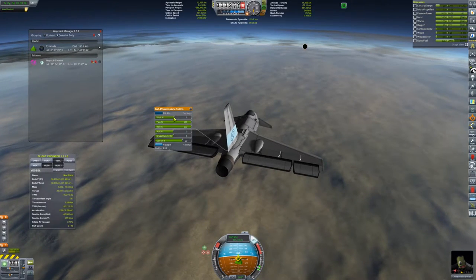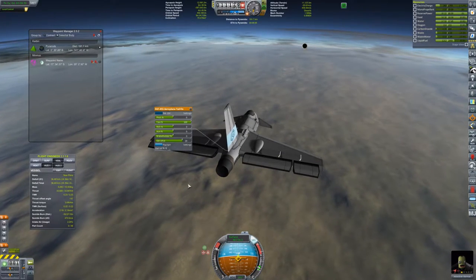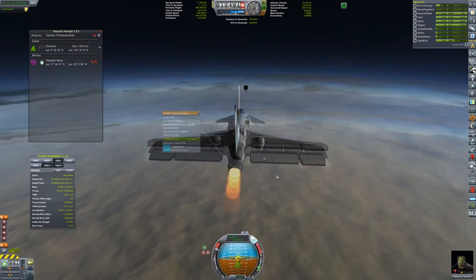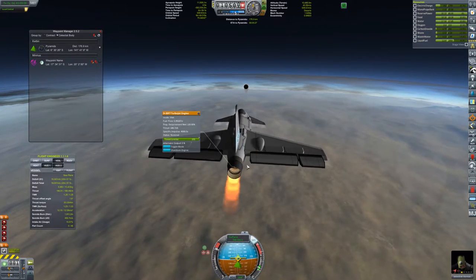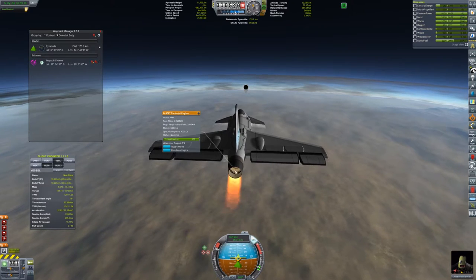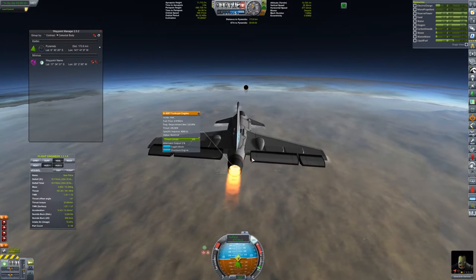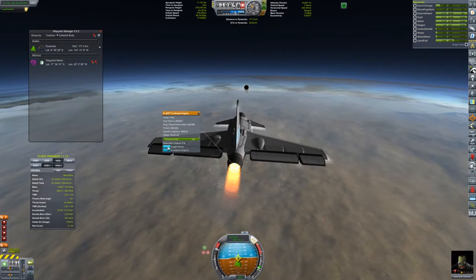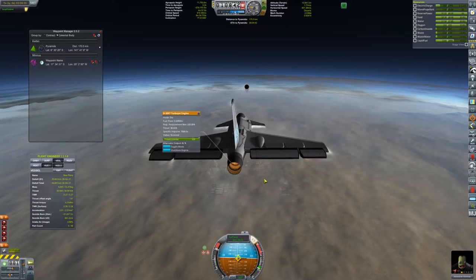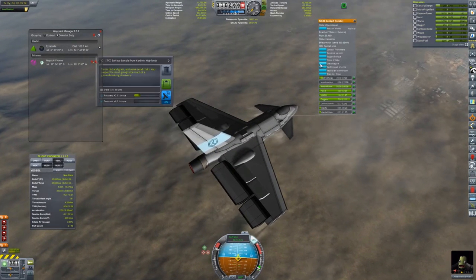I'm going to change this so it doesn't do anything on pitch or roll — only yaw. It doesn't look like this actually takes electric power, but what it does is shut off the alternator, so I'm not generating any new electric power. That's how that's working. We have a connection again.